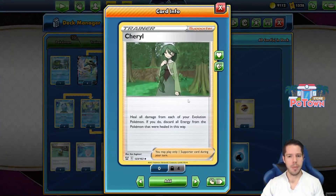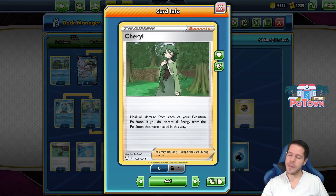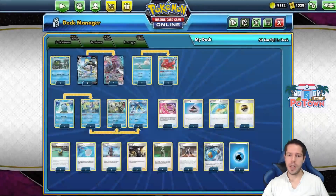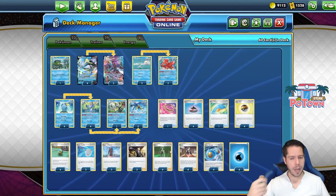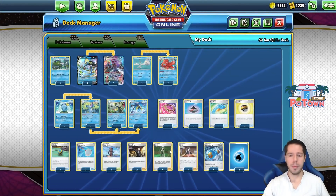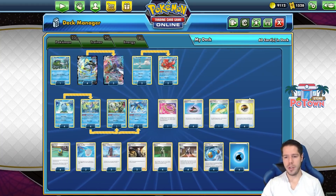You can abuse Cheryl, which allows you to heal damage from each of your evolution Pokemon. If you discard all energy from healed Pokemon — but if you have no energy, you don't have to discard, so all you do is heal. In this 2HKO format of the V-Maxes, being able to chain back-to-back Cheryls would be pretty fantastic, and we have the full Inteleon line to help us search for those Cheryls.